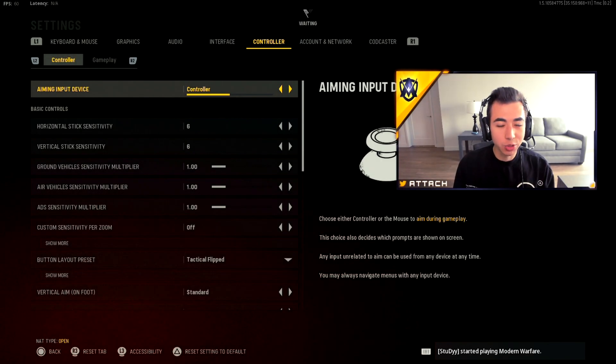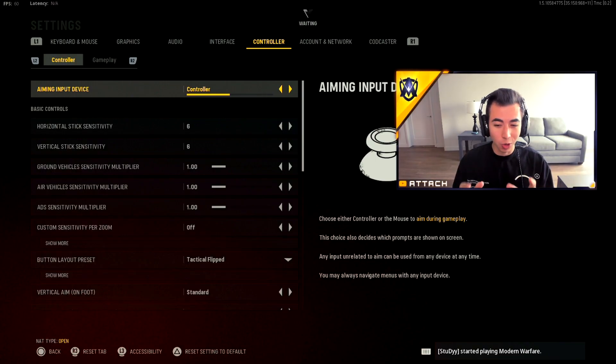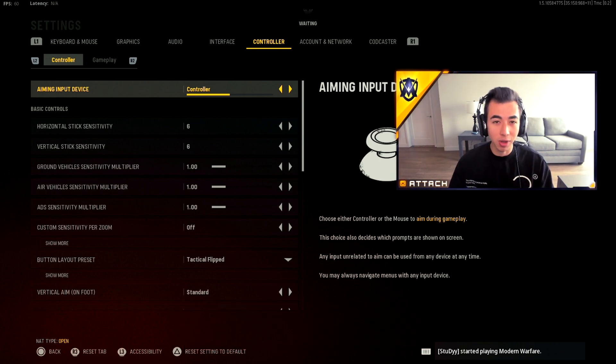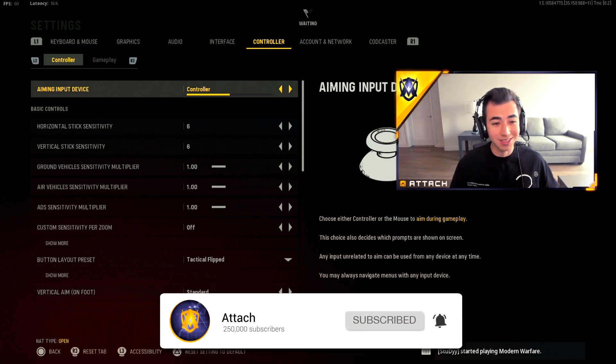Welcome back to a brand new video. Today I'm going to be showing you guys a bunch of tips and tricks to improve your aim in Call of Duty Vanguard, so you can kill those people camping and those people running around Das Haus with a shotgun. I want you to get as many kills as possible, and if this video helps you, make sure you show it to your teammates.